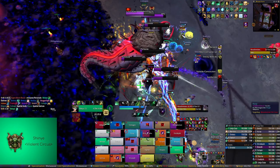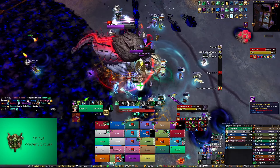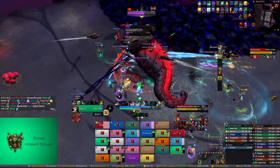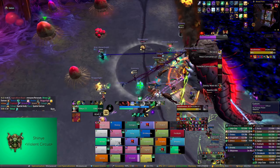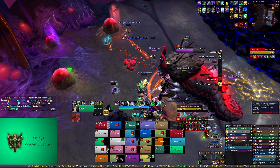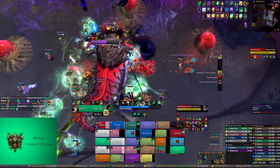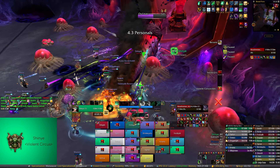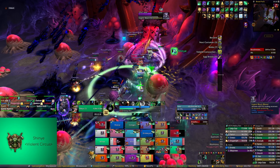Let's kill these, okay, we're moving to the next section. Have a look at where the markers are already, so you know where you're going if you get targeted. Invoke Yulon, the Jade Serpent in 8. Personals in 8. Revival in 5.